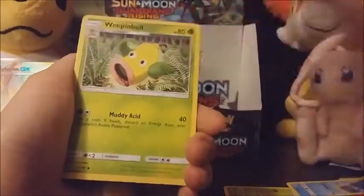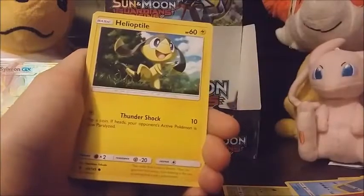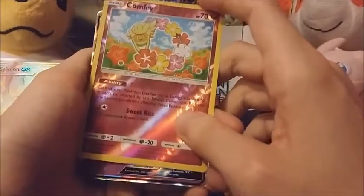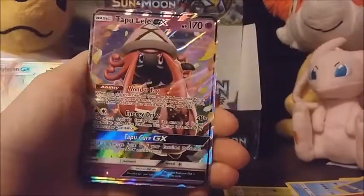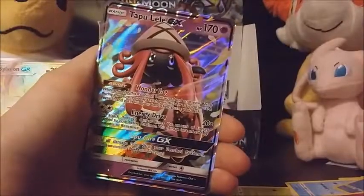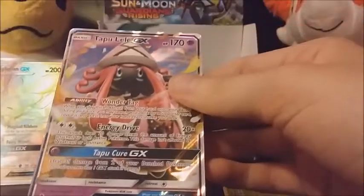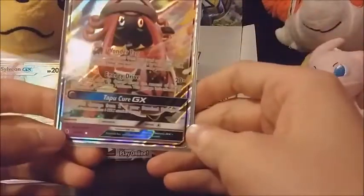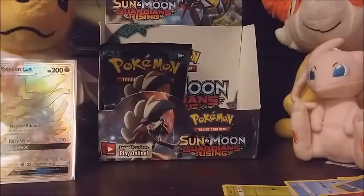We're getting so many holos I'm afraid we're not gonna get any more GXs or ultra rares in general. Fairy energy, Weepinbell, Glalie holo, Barboach, Clefairy, Tentacool, Beldum, Snail — reptile reverse — Comfey, which is cool, haven't seen that yet. And a rare — Tapu Lele GX! That is definitely one of the cuter cards in the set. I really like the colors on this card.